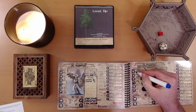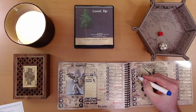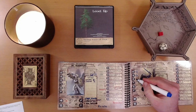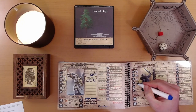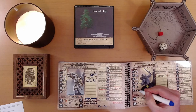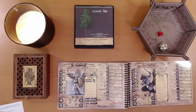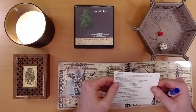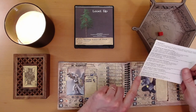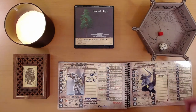So we'll stay at plus 3 Strength, go to plus 3 Dexterity, plus 2 Constitution, plus 2 Intelligence, plus 2 Wisdom, and plus 2 Charisma. Those are our traits, and those are the rules we're using from Sil Blackbolt.